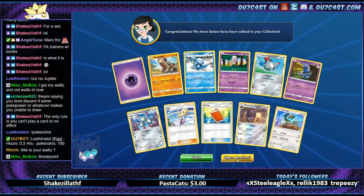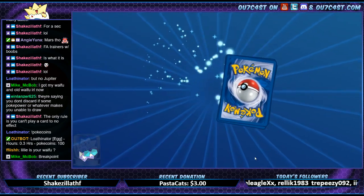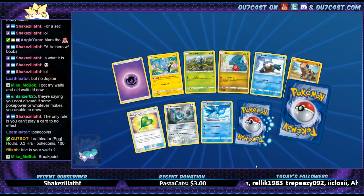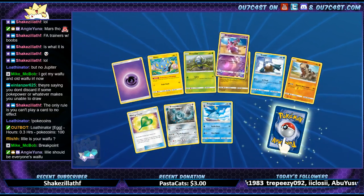Shieldon. A Pokémon that looked like he couldn't be asked to do anything if you called him out — like, 'leave me alone, I'm eating.'